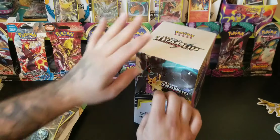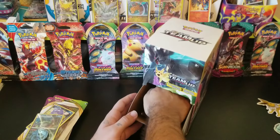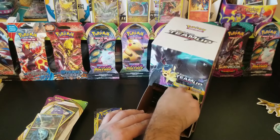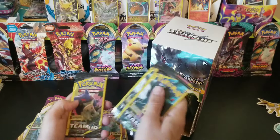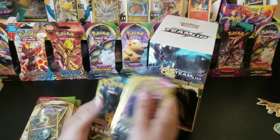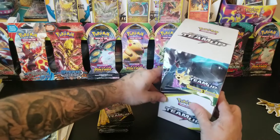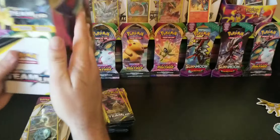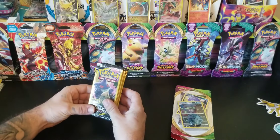Now I'm going to pick 20 random packs from this box of Team Up cards. As you can see, it's full of Dollar Tree cards, so I'll grab 5 from here, 5 from this side, 5 from here, and 5 more from over here — that gives us 20 packs. I'm doing this in 3 parts mainly because I don't want to be sitting here opening a ton of Pokémon packs — this just makes things a little bit easier for me. To get started, we're going to go with the Team Up packs and see what we get inside.